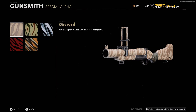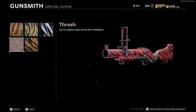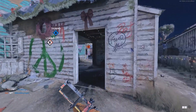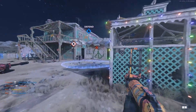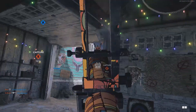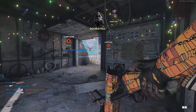Moving on to the stripes, these require you to get 50 long shots with the M79, and these are probably the most painful camos I've gone for in this game overall. At first I was really struggling, getting maybe a few lucky ones here and there, but eventually I found a few spots that count as long shots and stuck to those until I got them all. First, run Danger Close on your class so you start with more ammo and have an assault pack to resupply.